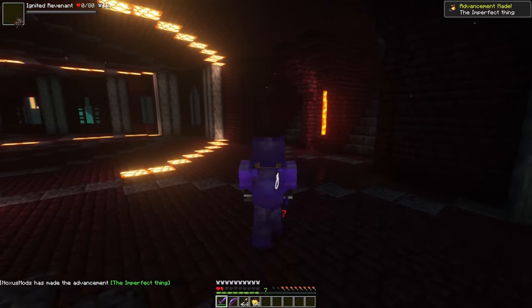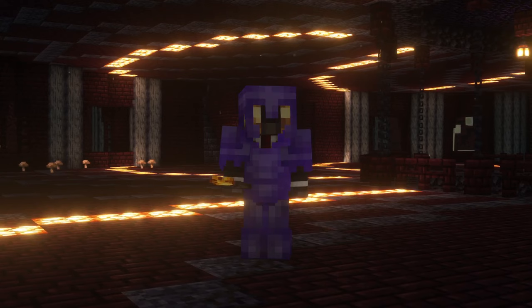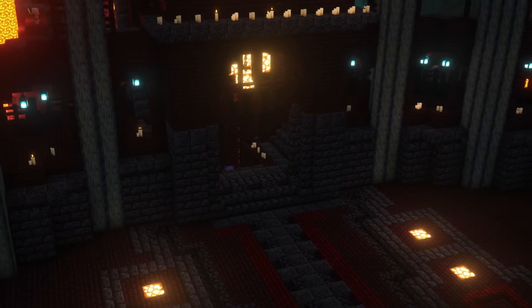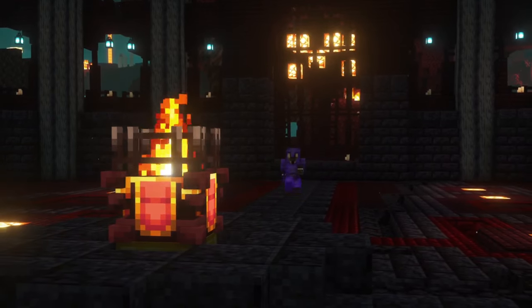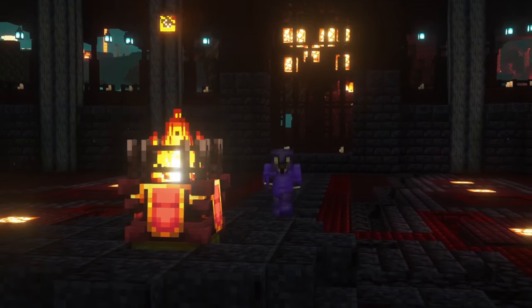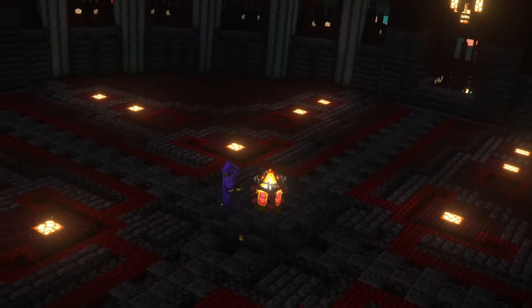Upon death, these mobs drop burning ashes, which you will need in order to summon the final boss of this arena, the Ignis. After you defeated the Ignited Revenants, you can move up to the upper floor and approach the burning altar in the middle of the arena. Right-click the altar with the burning ashes in order to summon the boss Ignis.